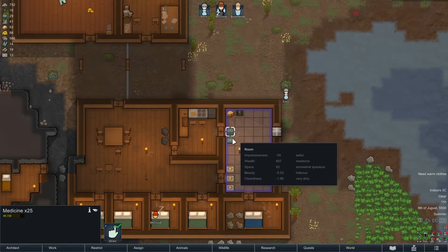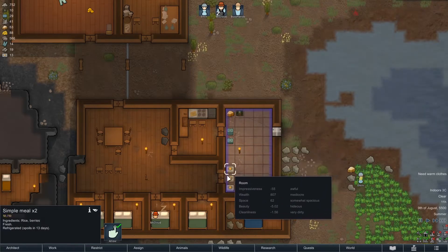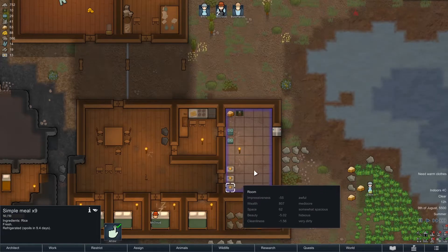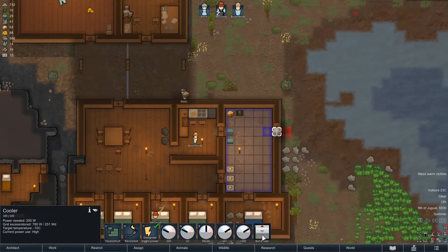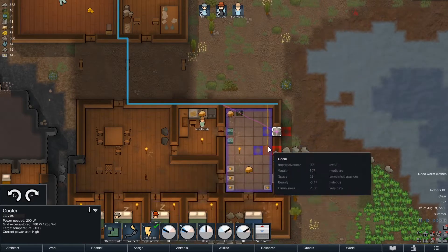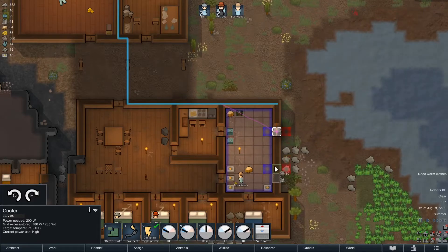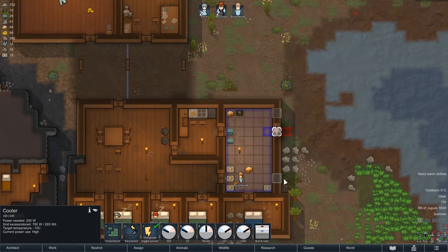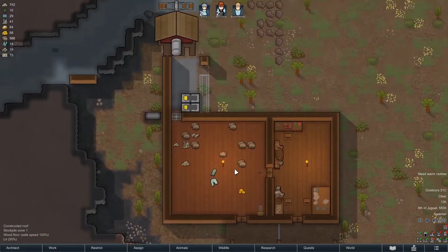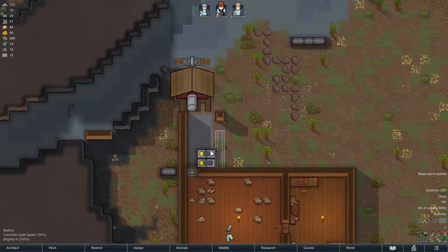Got some gold medicine. Refrigerated — spoils in about ten days. So I think we probably, unfortunately, do need to build a copy of this. Why did I put it there? Hang on, put it there instead and cancel that. I don't want to have to build more wire. So we are slowly but surely building up some power here, which is nice.